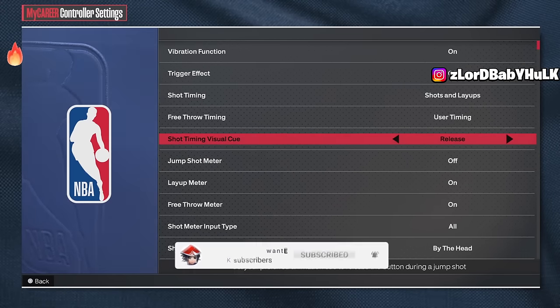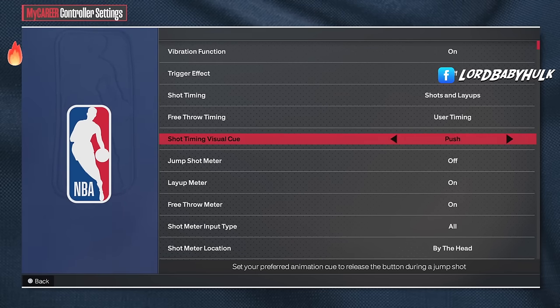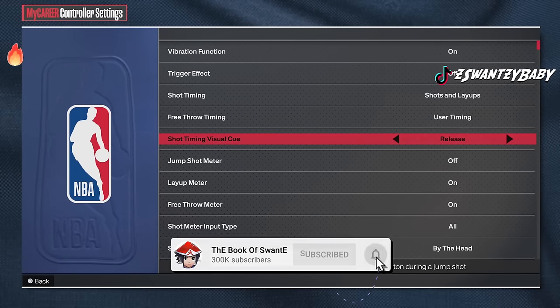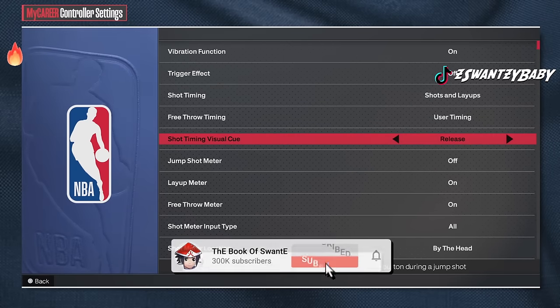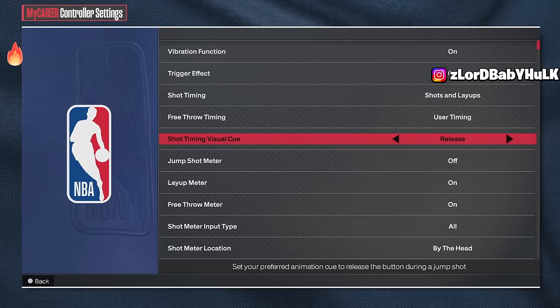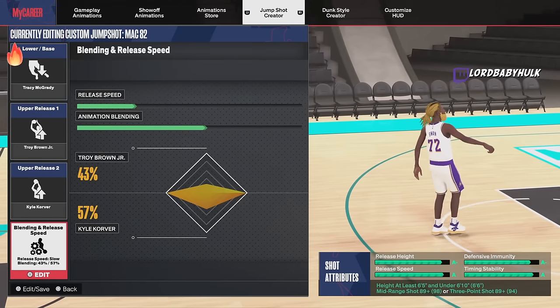For your visual cue, I like release. I say use release or push. They say release is very late and push is late, but I use release and I like it. Just make sure you put it on push or release and let me know how you feel about it. Jump is supposed to be very early, set point is supposed to be early, push is supposed to be late, and release is supposed to be very late.